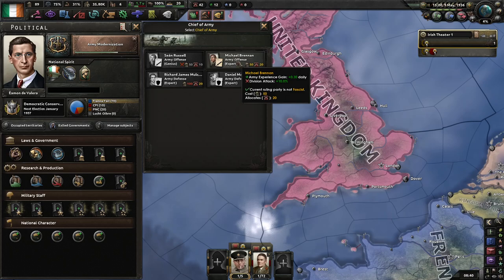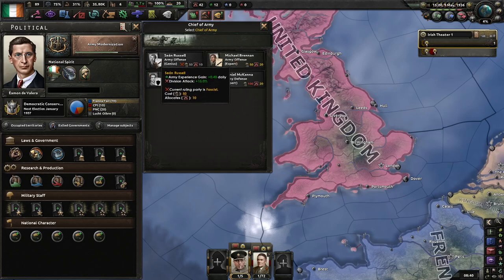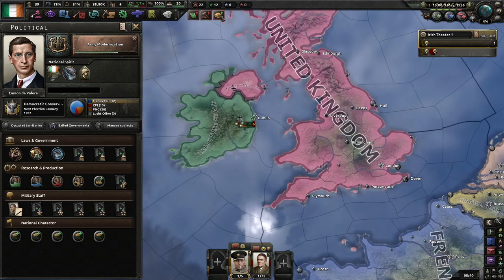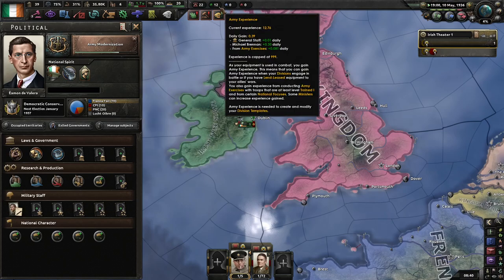Actually, I might as well go with him now, just to build up the XP. Because once we get that government change, we can get this better guy. For now, this guy is cheap and we need this ticking XP now.